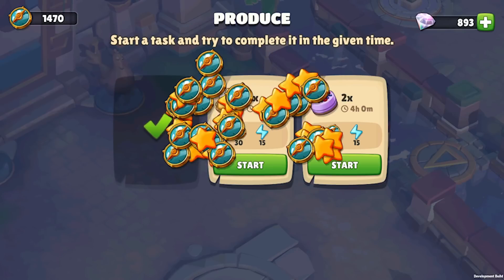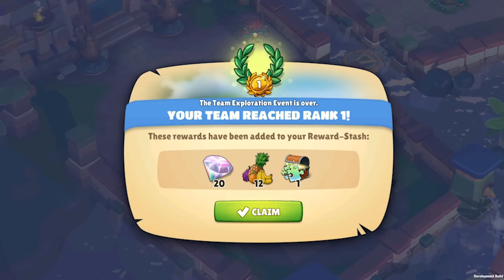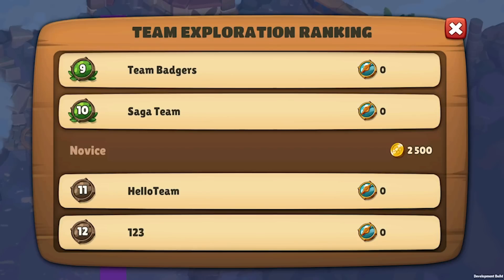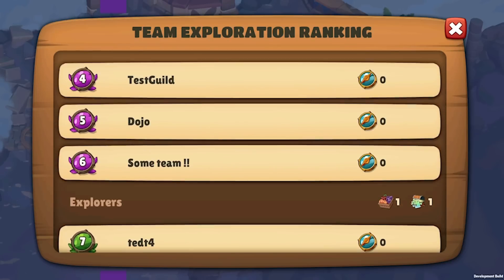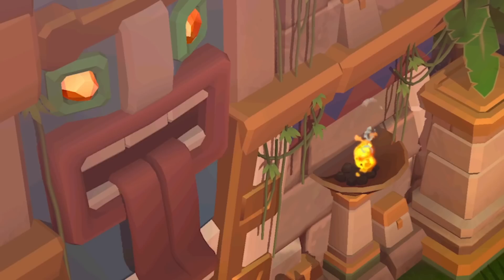And speaking of rewards, we are also making changes here. We mentioned that the team explorations can be very difficult and that it's not fun that not every player who contributes to the team exploration gets any reward at the end. We understand where you're coming from and we agree with that. From now on everyone should get a slice of the cake. So we have expanded the ranking system to make sure that every participant receives rewards at the end of an expedition. The most challenging tasks will grant you the most valuable rewards like fragments and energy.